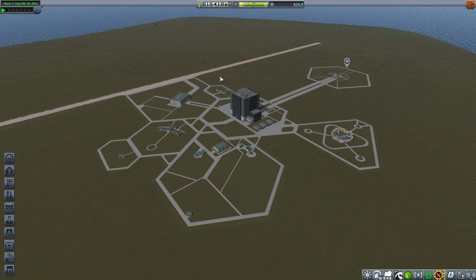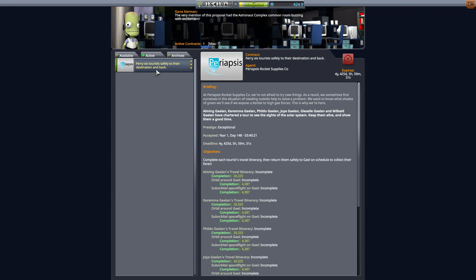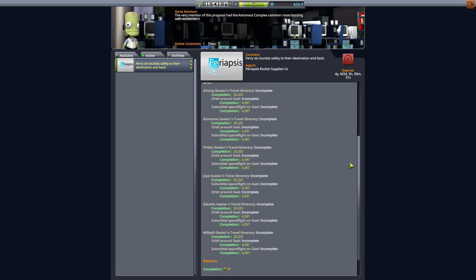Marcus House here, welcome to Episode 7 in this highly modded Galileo's Planet Pack installation of Kerbal Space Program 1.3. In the last episode, we sent Burberry up to orbit to experiment with the USI life support mods, and we also did a SpaceX-style landing with what I was calling the Falcon 7. If you haven't seen that, check that out here.